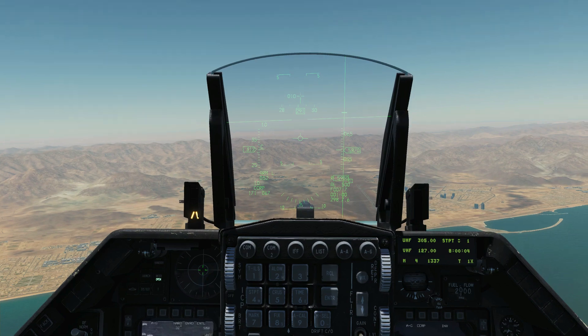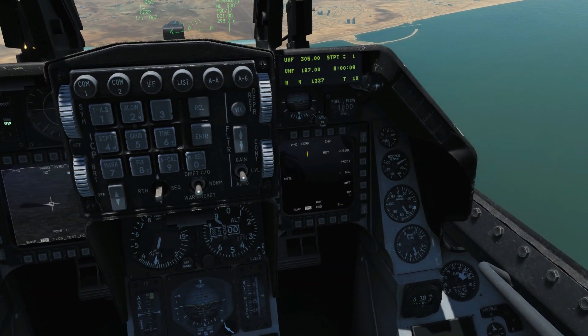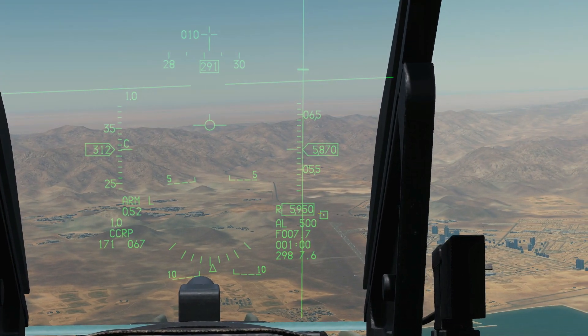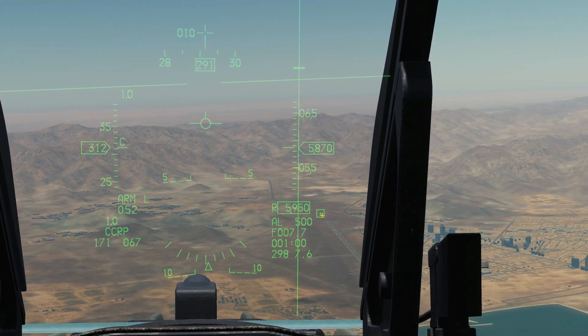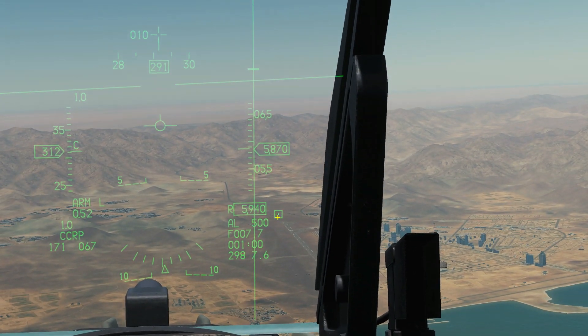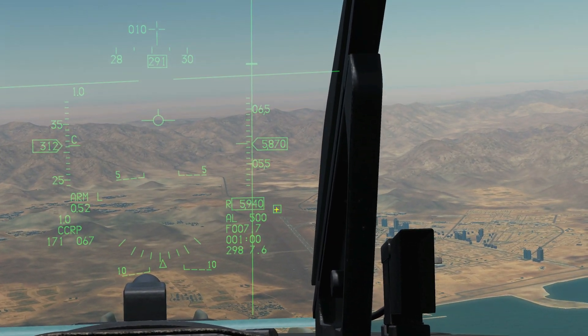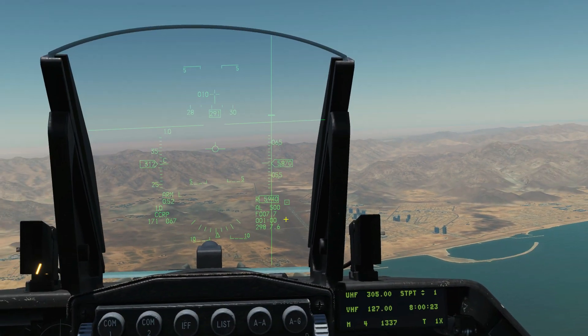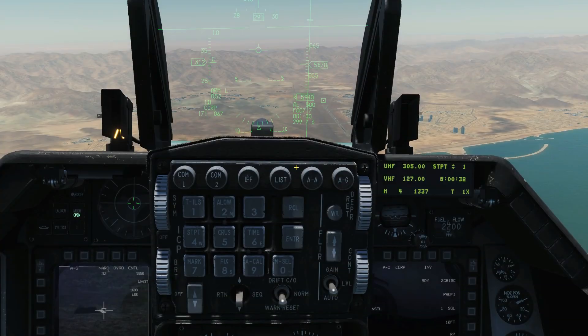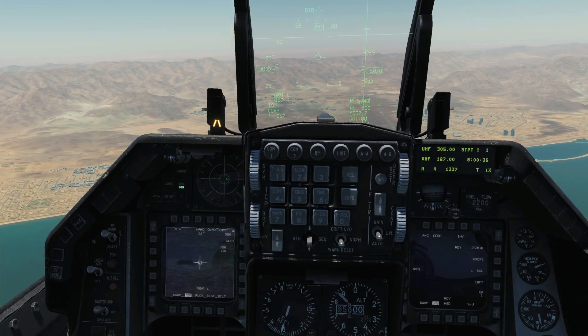Next I want to show that we get symbology on the HUD. With our CCRP selected within our air-to-ground mode, we've got our designator here showing where the sensor is tracking. You can see that little box with the dot in it is moving based on where that guy is actually moving. And we can go and drop a GBU on him with a CCRP targeting method. That's all I've got to show for the moment.